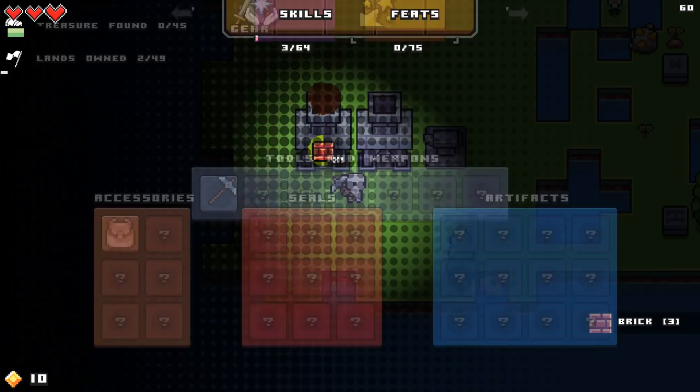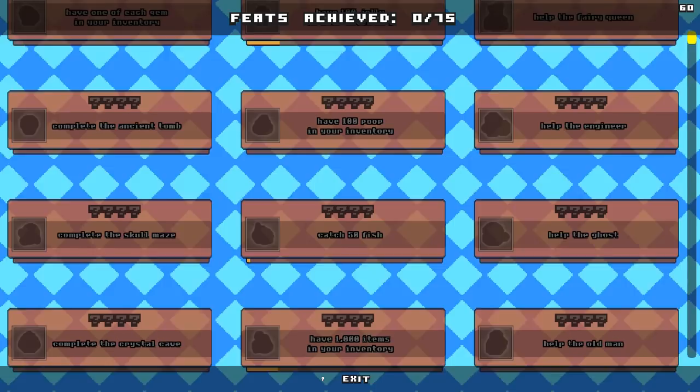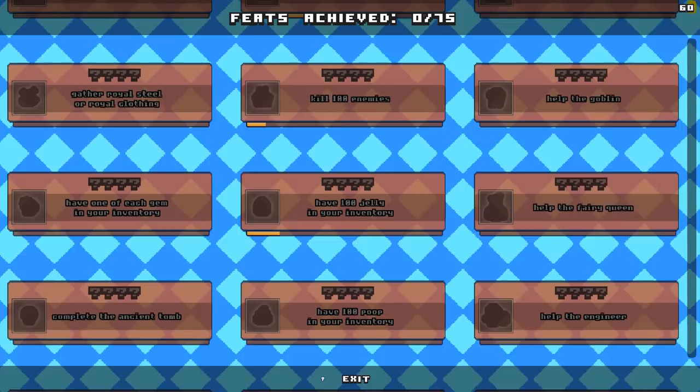So what is feats? I wanna check this out. Feats achieved: zero out of 75. So these are like little achievements — I wonder if we get anything for these. Catch 50 fish, complete the skull maze, have 100 poop in your inventory. Have 100 jelly in your inventory. I don't wanna spoil myself too much, but pretty cool to know about that stuff. I'll try to actively work towards it and see what we can end up getting done. Get this gold ore for sure.